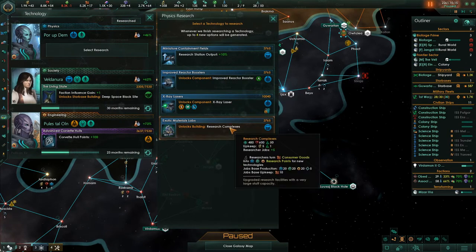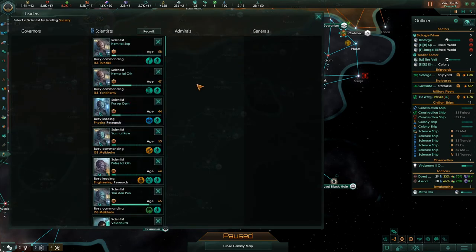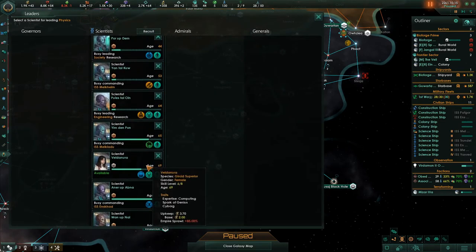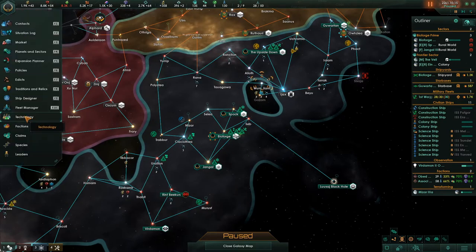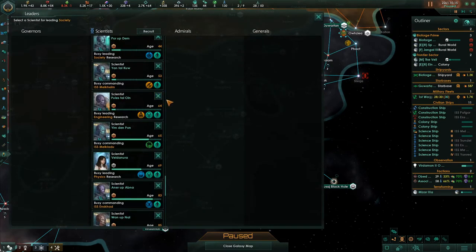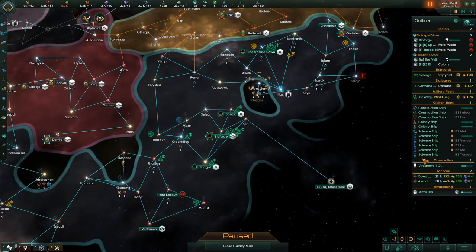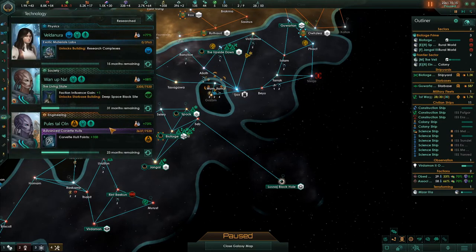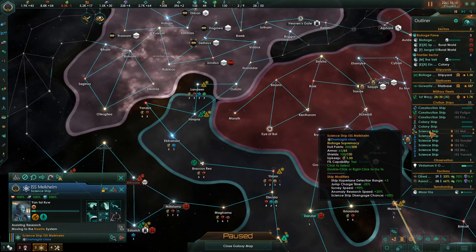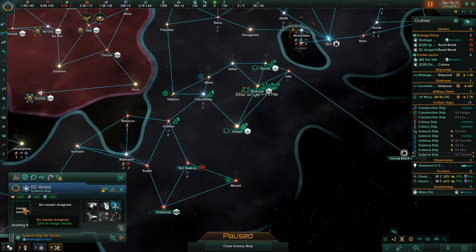Let's finish that planet out as far as districts go, then we need some upgrades - research complexes. This is the first upgrade for research, so I'm going to grab this and put Miss Spark of Genius on it. She has expertise in computing and Spark of Genius, so she's really going to make this technology go fast - 77%. But he is not a genius. I want to find another genius.